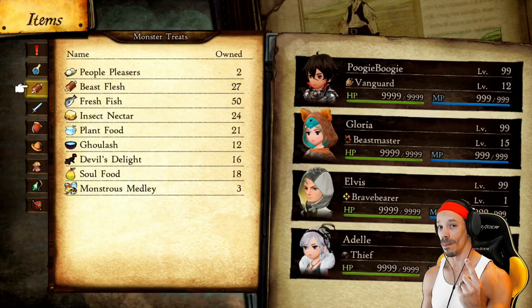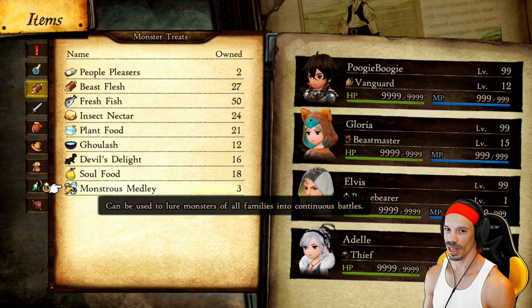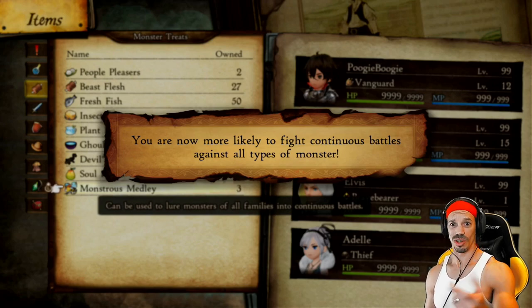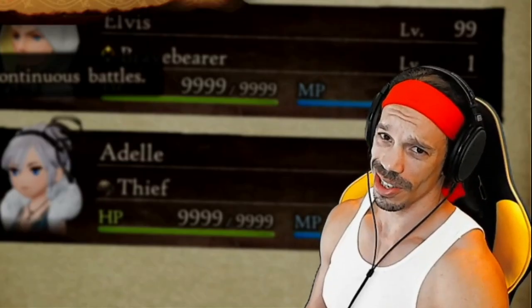Once inside this dungeon, head to Items, Monster Treats, select Monstrous Medley, and activate it. You are now more likely to fight continuous battles against all types of monster. So now you're just irresistible, so nothing's changed.